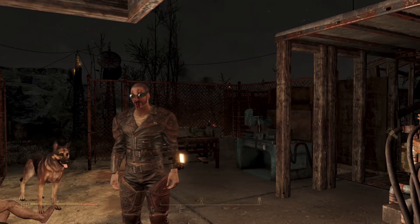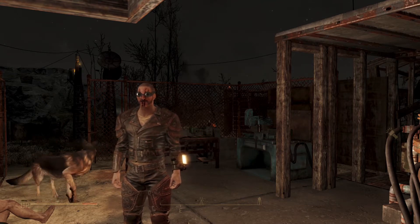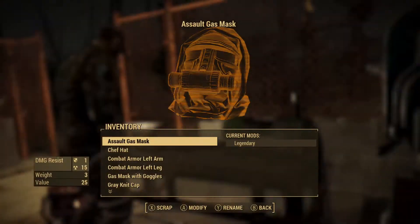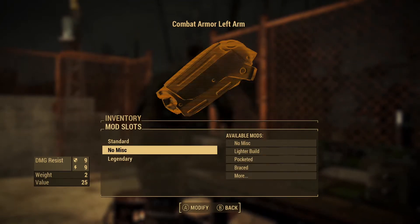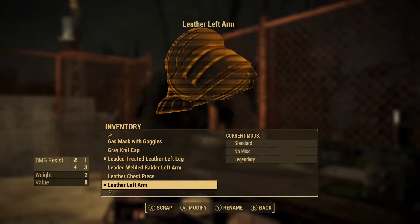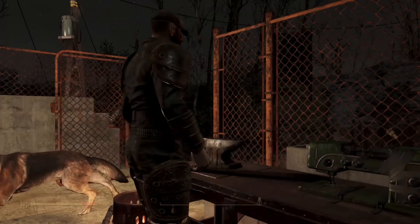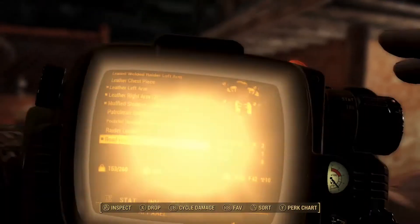All right, hey everyone, welcome back to another episode of Fallout 2020. This is our guy — kind of like a badass raider type, but we're not calling him a raider. What we're doing today is just upgrading our inventory a little bit, starting with our armor. I have a bunch of armor I picked up along the way killing guys, so we're checking out the different variations we can add on. We've got the combat and the raider type.